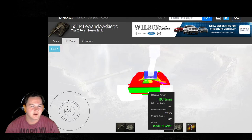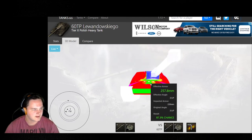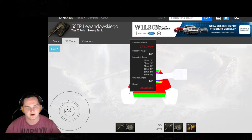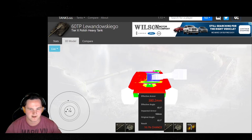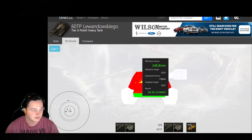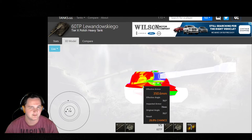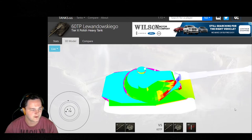The lower plate is 110mm along with 160mm on the top, and right on the driver's port it's about 210mm. The side armor on the 60TP is 100mm — actually really good. The side flaps are 70mm, so if people are launching high explosives they can potentially damage the ammo rack, which is located right around there.